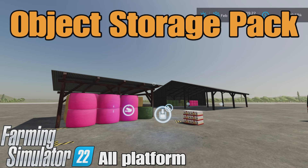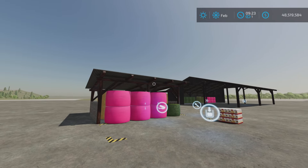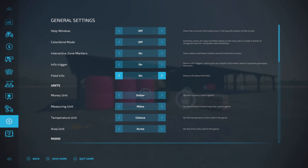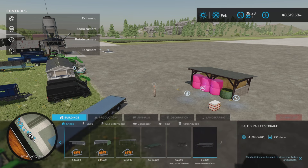This is the Object Storage Pack by Nope82, a mod for Farming Simulator 22, available on all platforms — PC, back, and console. I'm on PS5 here on the Rock Crawl map for this test of these two storage facilities. Let's turn our help windows on and we're going to find these under Buildings and Sheds — that's where they are.